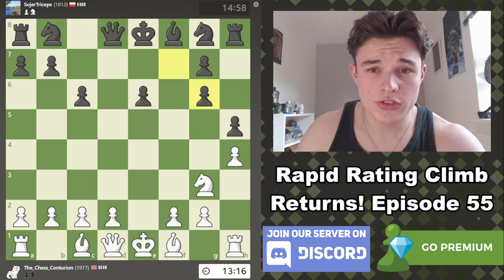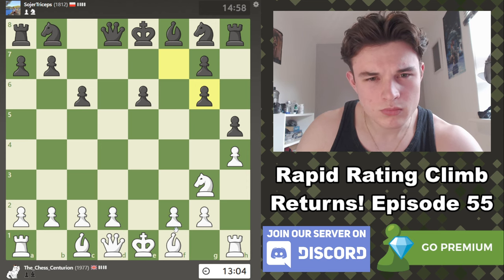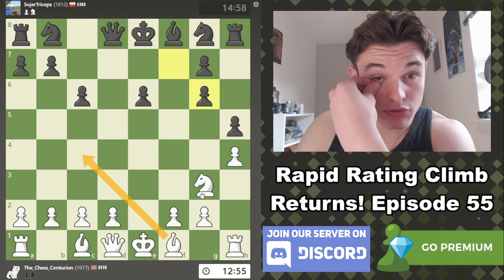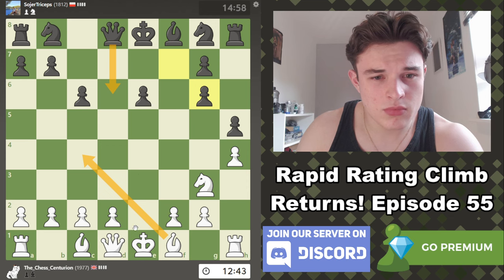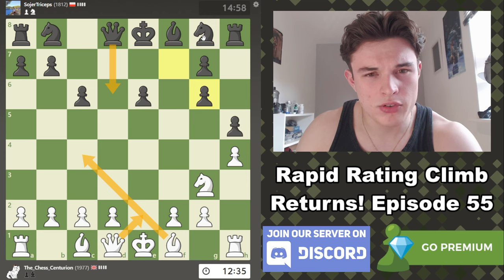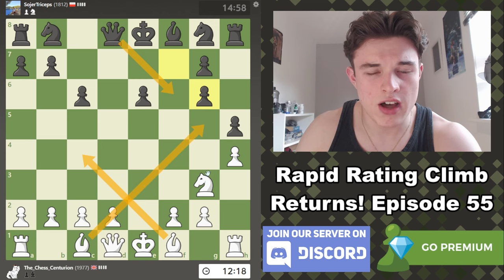He gives me the bishop — obviously we take this, and this pawn structure is pretty dubious. Now I think what's important is not to do anything hasty, just to make normal developing moves like d4, Bd3, Bg5 or Bf4, maybe castle queenside. We could start with Bc4 to attack e6, but I feel like I want my bishop on d3. Bc4 — let's say he goes Qd6. Can I just go Qe2 and go after the pawn? Because how does he defend it unless he moves his king?